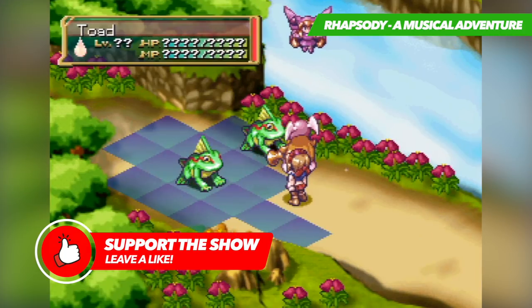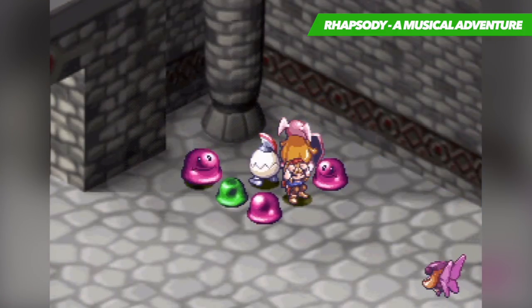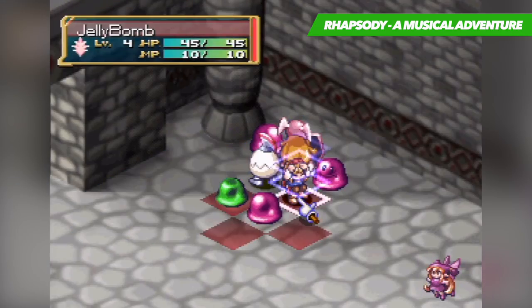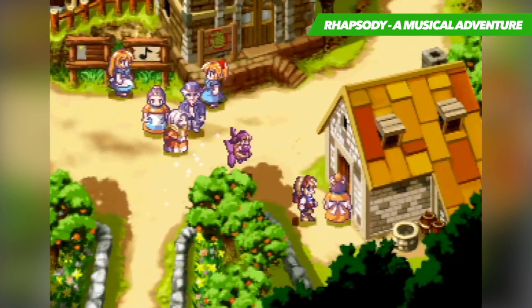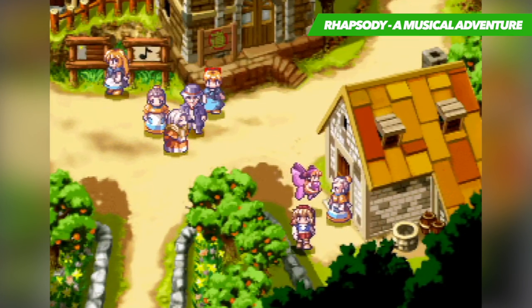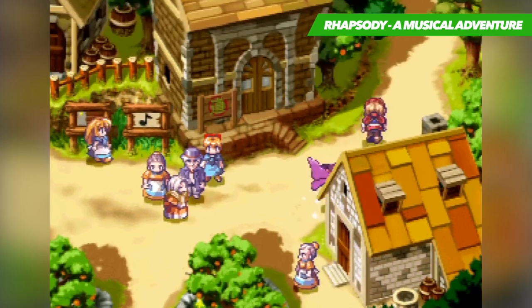As the name suggests, music plays a huge role in the game, and sees players taking on the role of a young girl named Cornet, who essentially dreams of finding a handsome prince. What's funny is you actually fulfill this dream right at the beginning of the game, but it all soon goes to shit, with the main villain stepping in and turning the prince into stone. This naturally prompts Cornet to set out on a journey to not only locate him, but to bring about justice on those that harmed him.